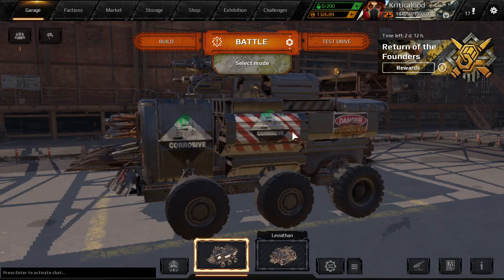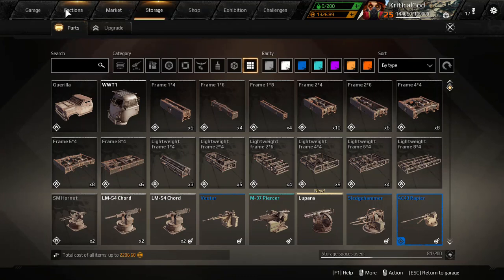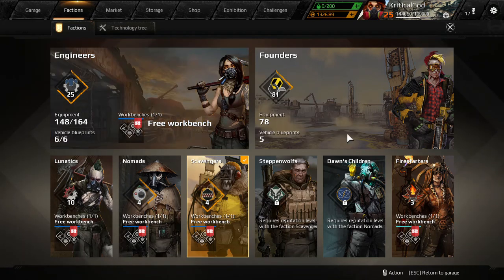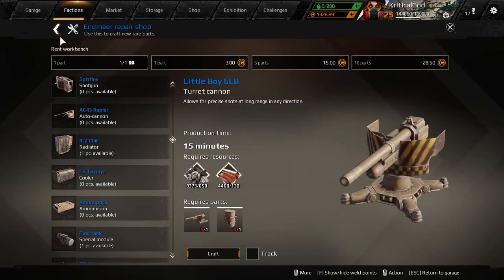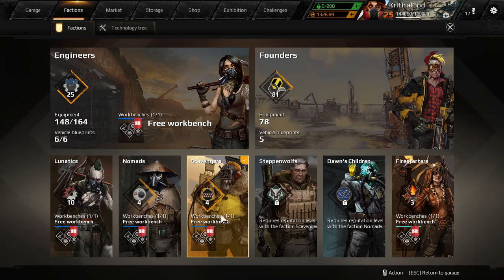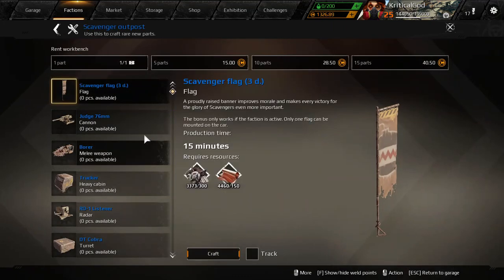So I will show you what I do to make good income. What I do is I craft the rare or blue parts from any faction I'm in, whether that be engineers, lunatics, or whatever. Right now I'm in scavengers because I'm trying to level up and get more parts, but you always want to craft the blue parts because they're the easiest to craft, the cheapest, and you'll always make profit.